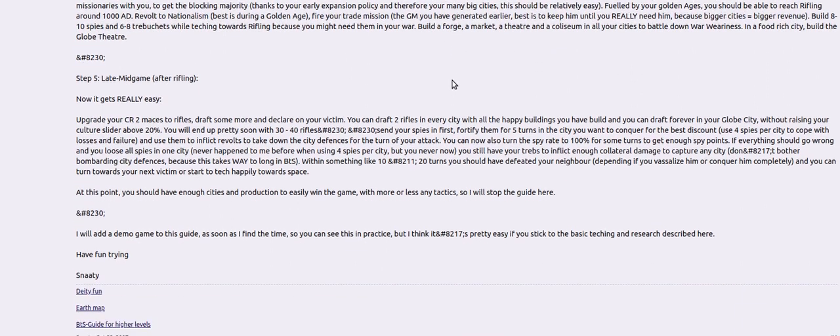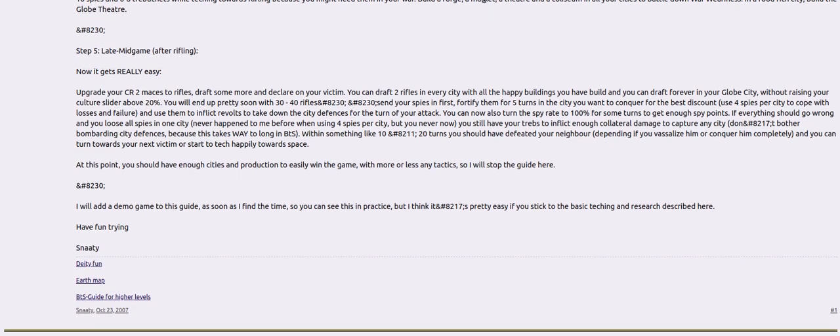When you've done that, we're up to about 1000 AD. Now you're going to pick a victim and put all your espionage points on it. If you haven't built courthouses you don't have many espionage points, so somewhere in this guide you must have built courthouses to cut your costs. You have code of laws, and that's how you build those espionage points. I didn't see that explicitly in the guide.